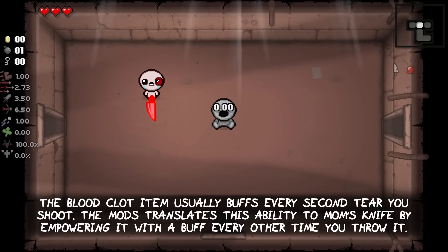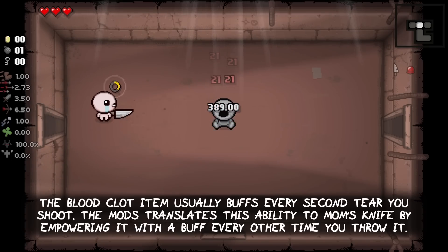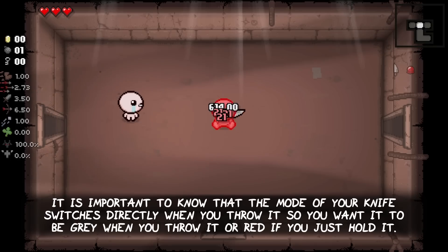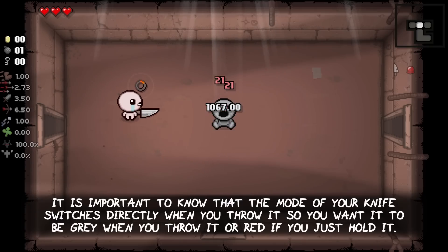The Blood Clot item usually buffs every second tear you shoot. The mod translates this ability to Mom's Knife by empowering it with a buff every other time you throw it. It is important to know that the mode of your knife switches directly when you throw it, so you want it to be gray when you throw it, or red if you just want to hold it to apply contact damage.